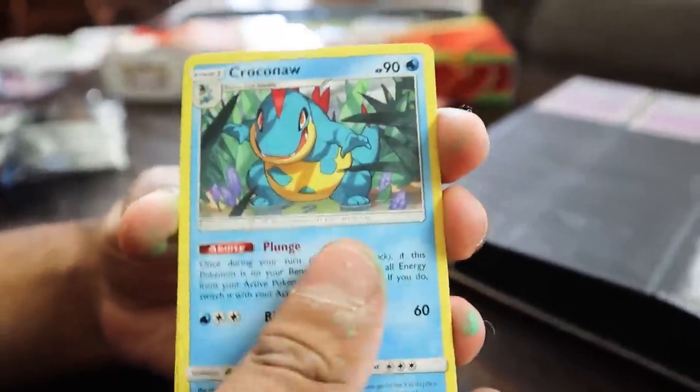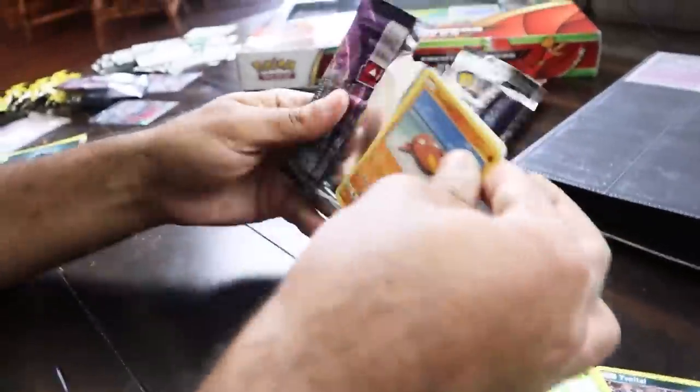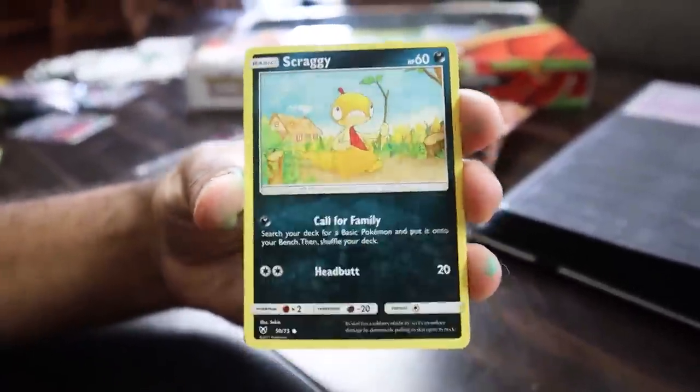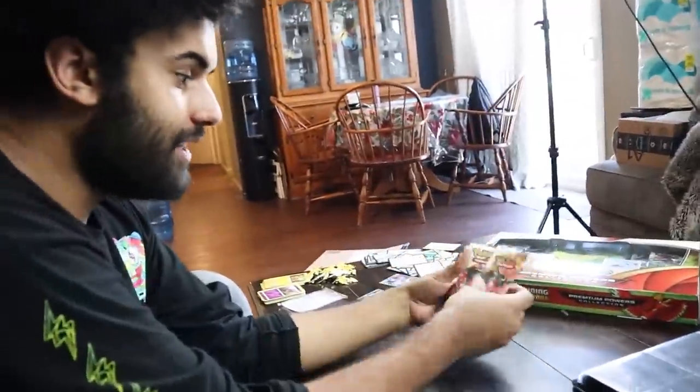Ekans, Pikachu, Jinx, Croconaw, Scraggy, Double Colorless Energy, and a Shaman holo. Damn it — if there is not one shiny in any of these packs, Amazon's a scam. Stunfisk, Quelfish, Shroomish, Scraggy, Jinx, Minin. I'm so excited — it's a scam. Rayquaza is king. I am king. I'm hoping it's Rayquaza. If I get one shiny, I win.